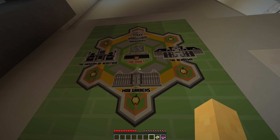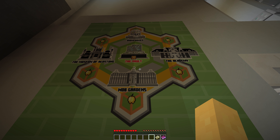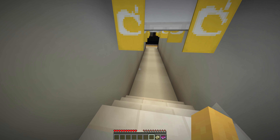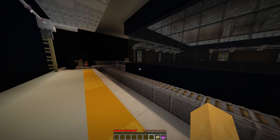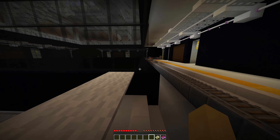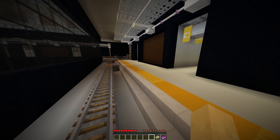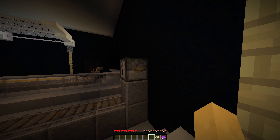Okay, so we got a nice map here. Biome domes, the academy, mob gardens, and museum of redstone. Let's just see what we can find out here. Let's hop on this minecart.